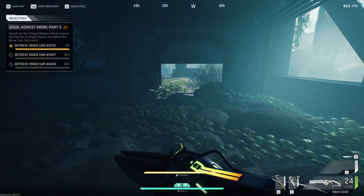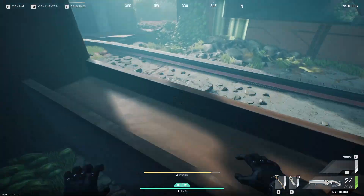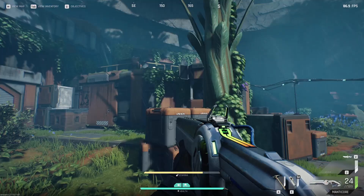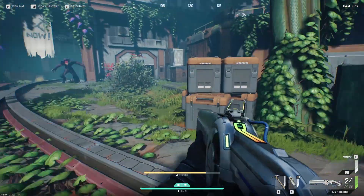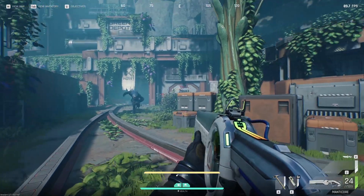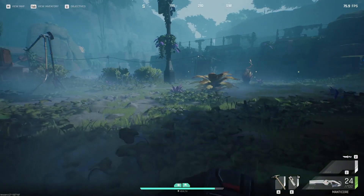If you run outside, it's always protected by a Jav, so be careful — I had to run after this one, so be careful not to die. It's on this part where you see this cave system; just go inside on the right side to find the miner bodies. You probably have to be quick because the Jav will follow you.